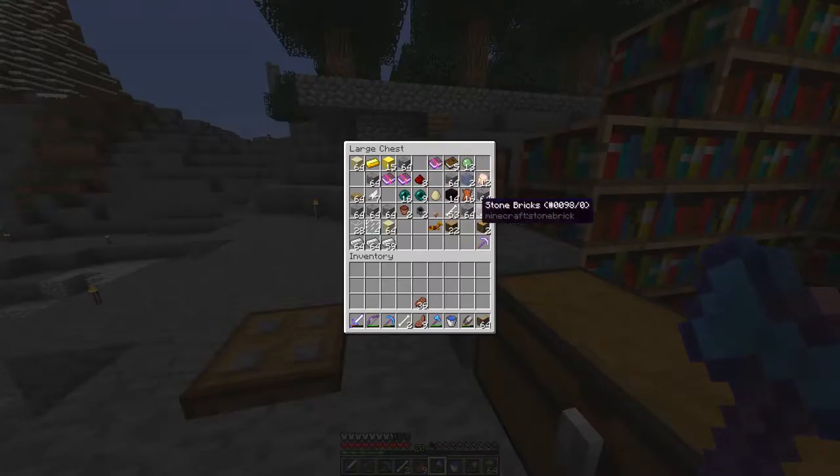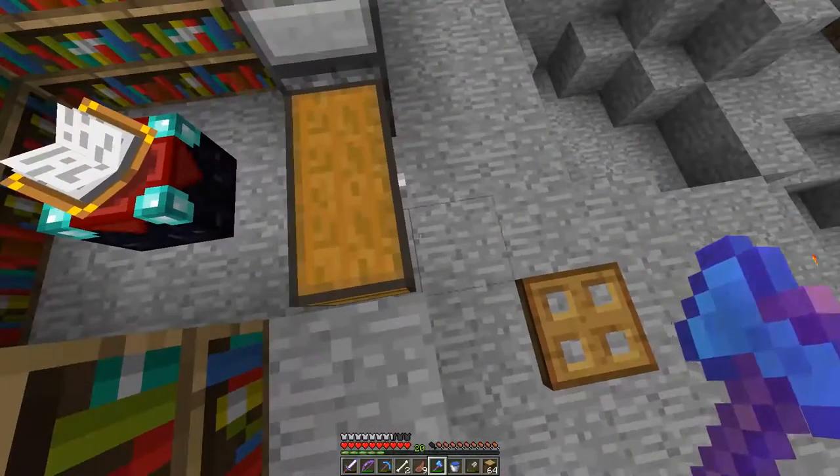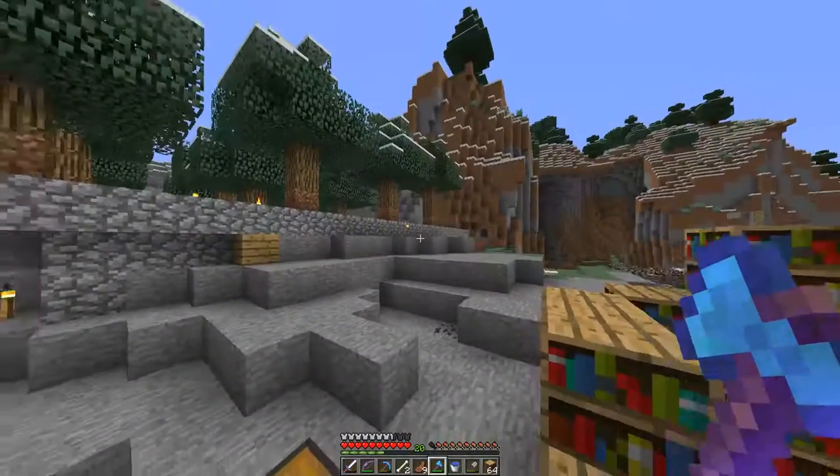Oh, we found a jungle. I don't know if I actually shared this in the last part, but oh boy, that was fun in a bun. We can use dark oak, although I don't really have that much dark oak. How many oak saplings I have from this tree farm — Jesus.